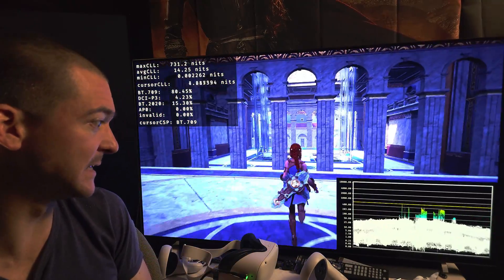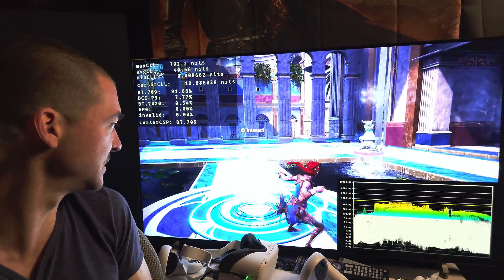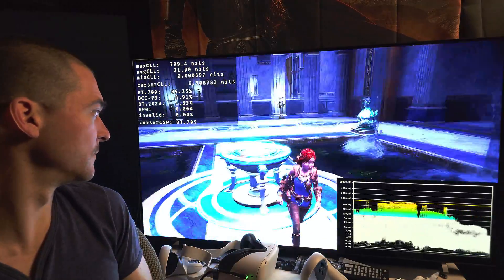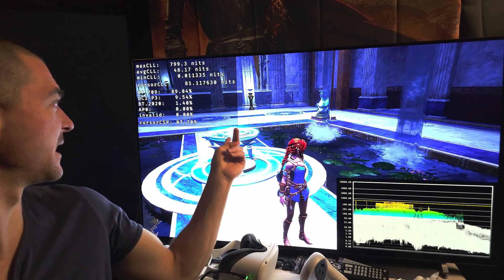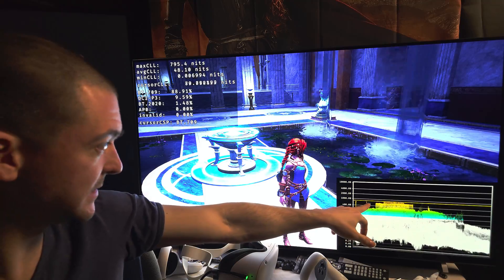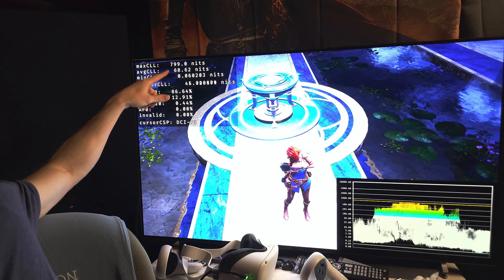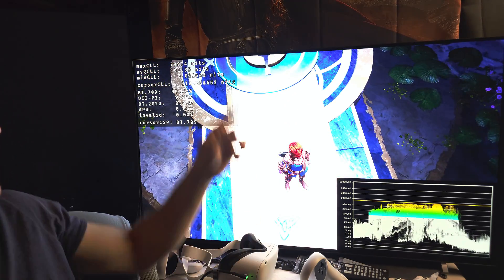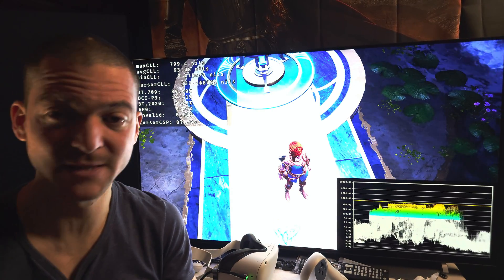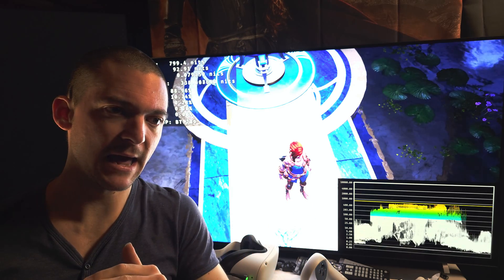Dynamic tone mapping might actually be dimmer in some areas because this pushes all available brightness when necessary. I have it set to 800 nits and that's exactly what we're getting — no compromise. You can see the average brightness around 100 nits and the maximum peak brightness clearly on the graph. This is absolutely amazing — give it a try and you'll probably want to use it on every game.